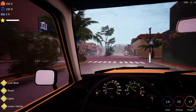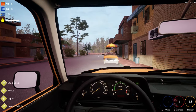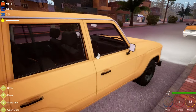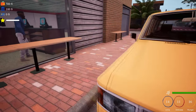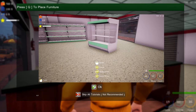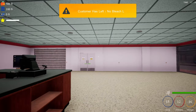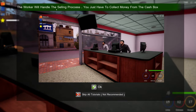I have no idea where I'm supposed to be going. Let's get out, let's leave the vehicle — can we walk? Okay so we can walk. Let me go in the store. I left the lights on — let's get back in, turn the lights off. I didn't even turn the car off. Press Q to place furniture — okay so we're placing furniture. Customer has left, no bleach. I'm so confused right now. The worker will handle the selling process; you just have to collect money from the cash box.